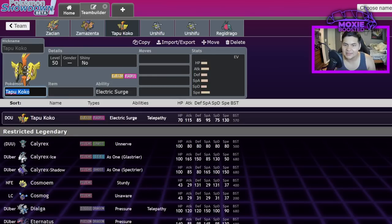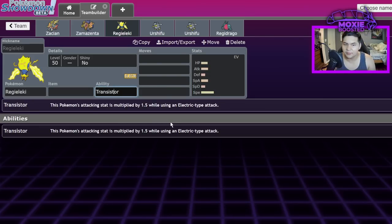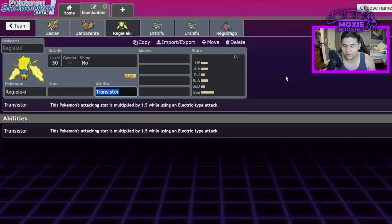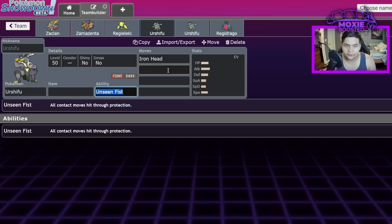To balance Regieleki, we need to look at Transistor. With 200 base Speed, it's only broken when combined with heavy damage output. Options include removing Electroweb — a huge nerf — or nerfing Transistor to 1.2x instead of 1.5x. That way it's still super fast but not stronger than Tapu Koko. That's my main issue: it edges out another Legendary Pokémon to the point where Tapu Koko has become almost unknown.